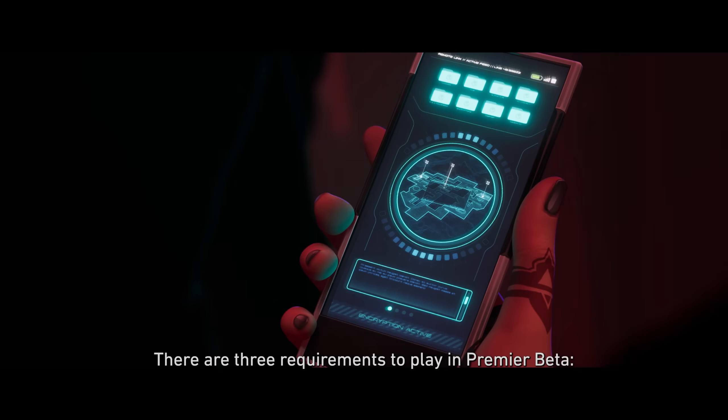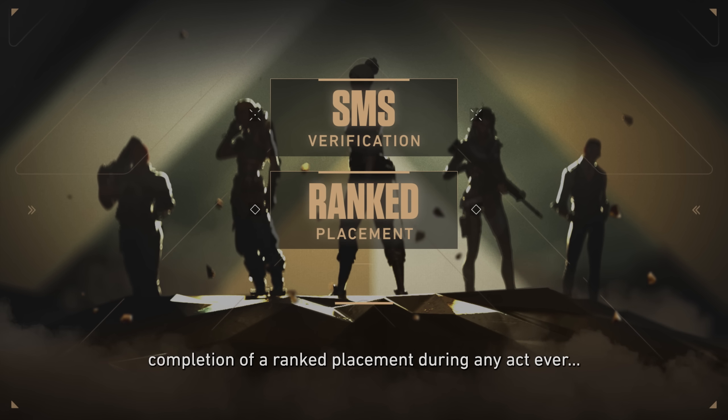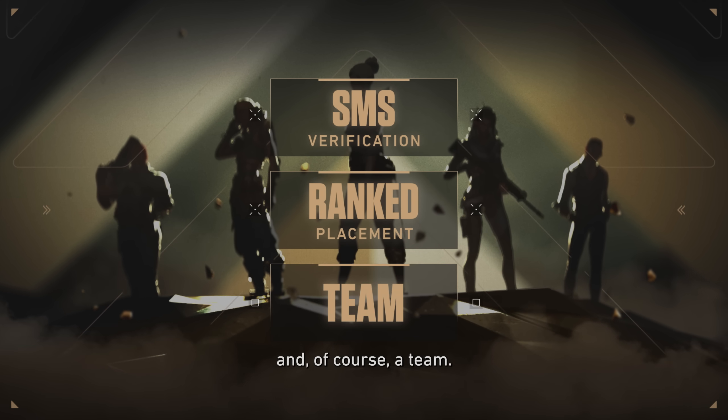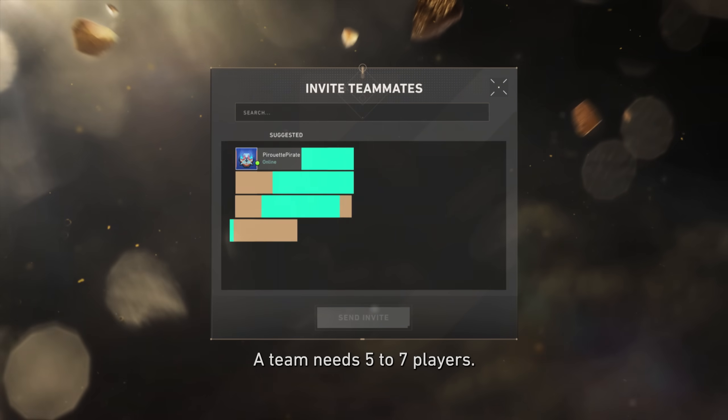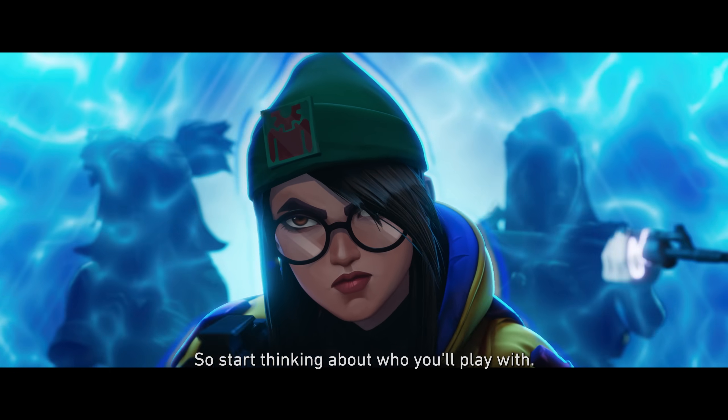There are three requirements to play in Premier Beta: SMS verification, completion of a ranked placement during any act ever, and of course, a team. The team needs five to seven players. You can form your own or join one, so start thinking about who you'll play with.